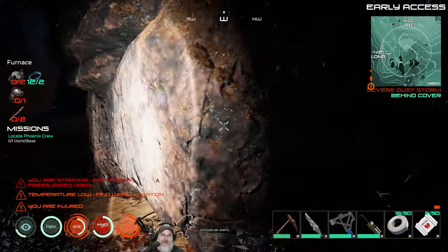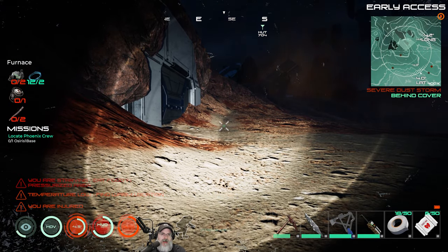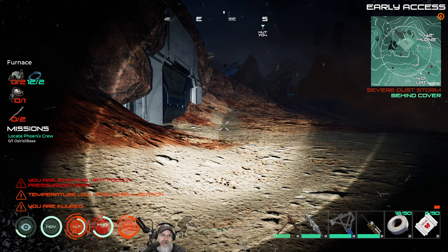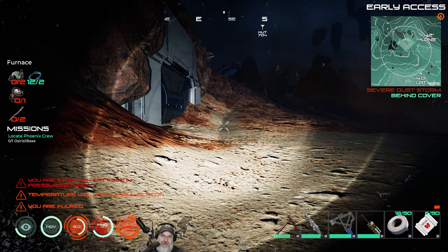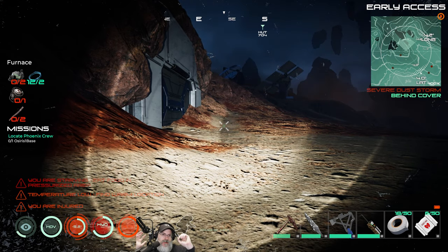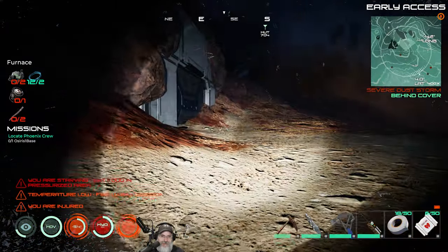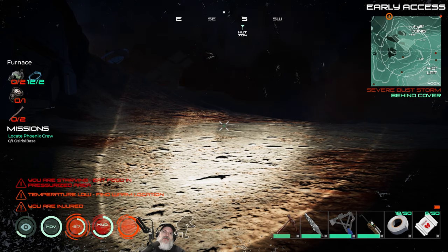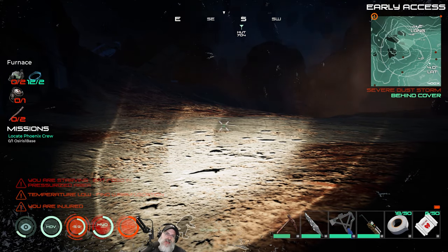Oh crap, a dust storm. Let's get behind cover. I'm going to let this storm abate and then go back to our current base, grab everything, take apart all the stuff we set up, and move over to this new location. It's a little bit better — it's more in the central part of the map, it's near Mine 2, and it has more of the buildings we want positioned better. So yeah, we'll go ahead and wrap up the episode here. Thanks for watching — hope you enjoyed it. If you did, please hit that like button and subscribe to the channel. Leave a comment, share the video, and we'll catch you in the next episode. Goodbye!